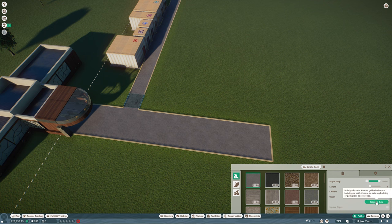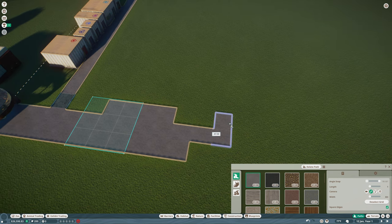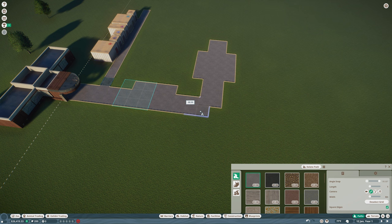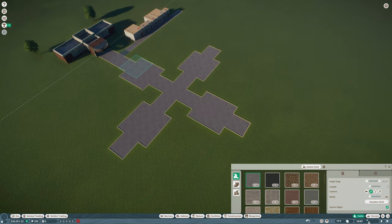Now we start designing where the habitats will go. I'm laying out two squares and then four here, creating a pattern so we end up with space for four habitats. You can see we have a habitat here, here, here, and one here — all four should be within our existing electricity coverage.